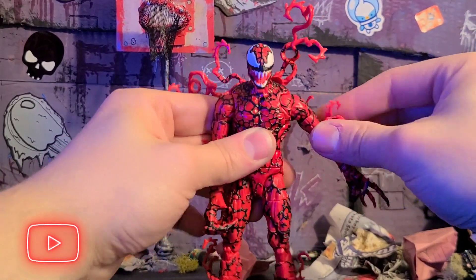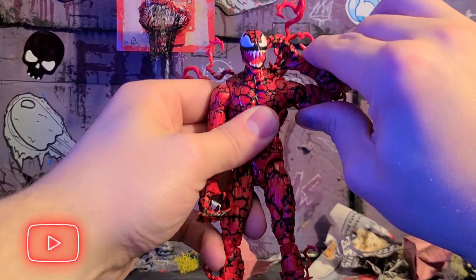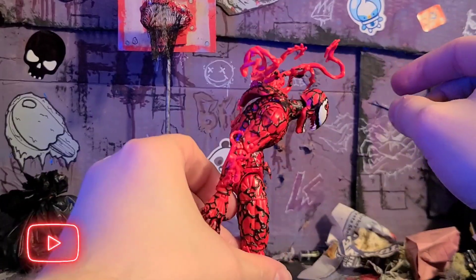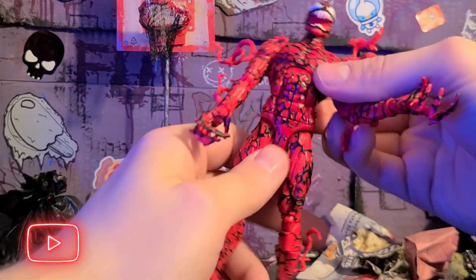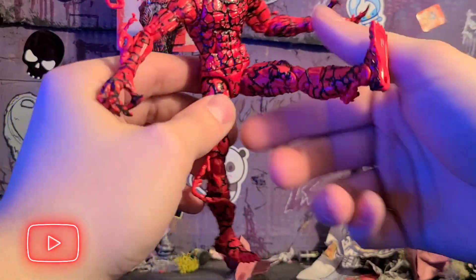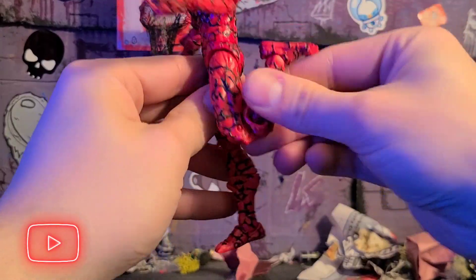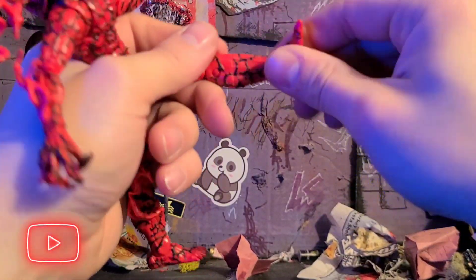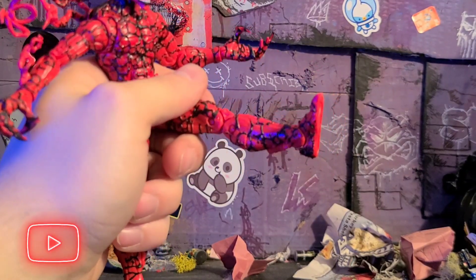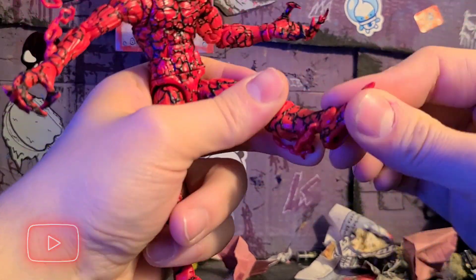Almost kinda useless if it barely even goes anywhere. Then there's the upper bicep, double jointed elbow, and then there's the wrist and the hinge. You got the crunch there, crunch back as well. There it is — the waist joint, hip movement, kick forward, kind of kicks back. There it is — the upper thigh, double jointed knee. He can kick very far back there. Boot rotation. That's so wild because this Carnage figure's got the boot rotation, but that Astonishing X-Men figure of Wolverine — it doesn't. And it makes posing the figure so much more difficult.